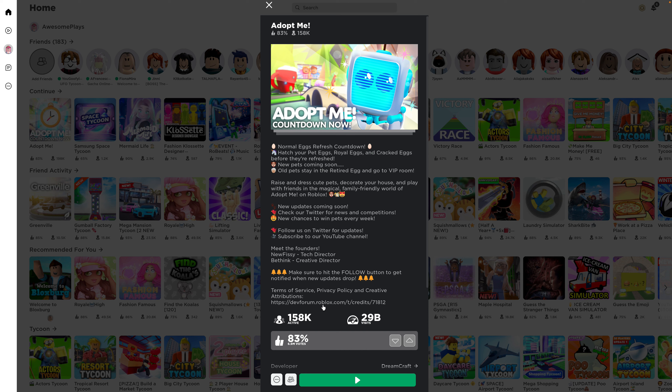Welcome to the channel! Today we're looking at something interesting. As you can see on my screen, there's an Adopt Me countdown. Let's read this so you guys know what this video is about. Normal eggs refresh countdown — hatch your pet eggs, roll eggs, and cracked eggs before they refresh. New pets coming soon, old pets stay in the retired egg.